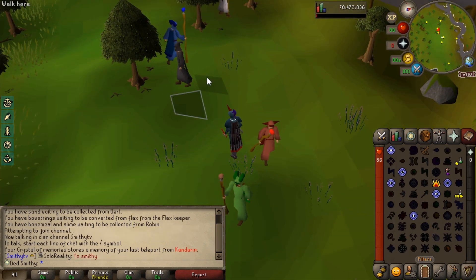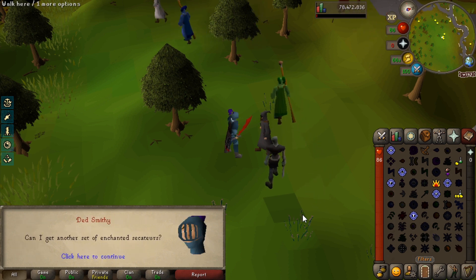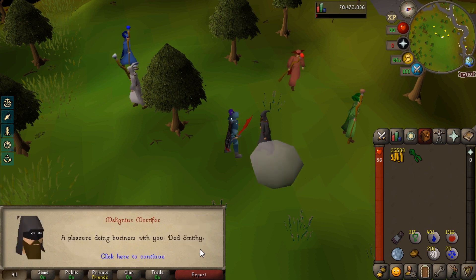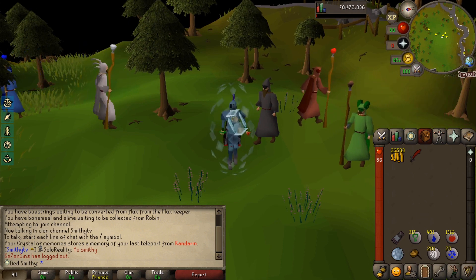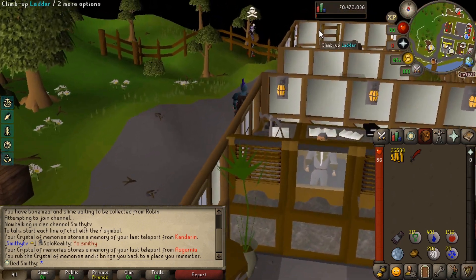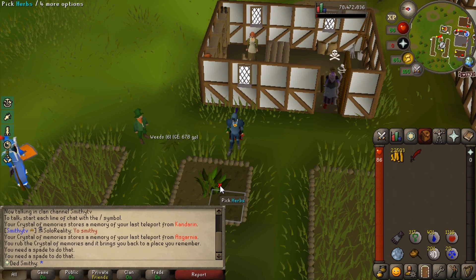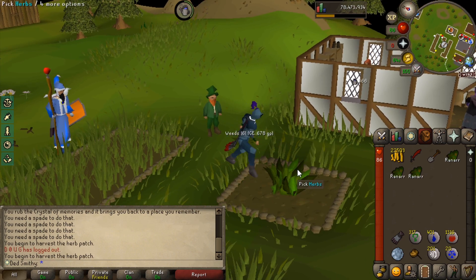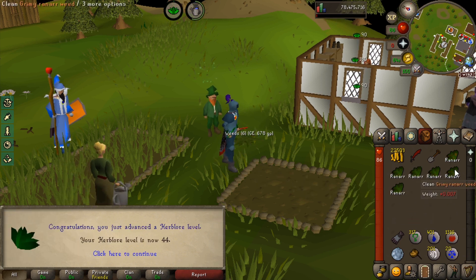I'm going to talk to this lad here about magic secateurs. You can buy a set of magic secateurs for about 40k. That's how you get magic secateurs — you're going to need them if you're going to be doing herb farming. Using my last recall, I'm going to run over here because I've grown a lovely ranar seed and I want to get as many ranars as I can because I think there's a challenge for prayer pots. Get your magic secateurs — the 40k isn't really that much. Alching steel plate bodies — money-making tips with Smithy. But yeah, didn't really give us anything.